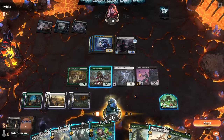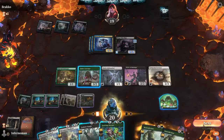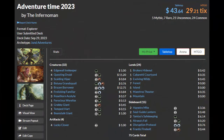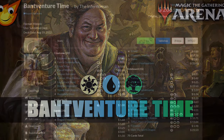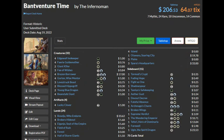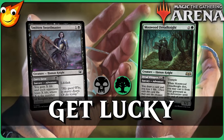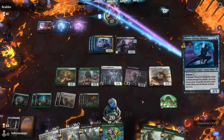This deck really hinges on resolving a Lucky Clover or Edgewall Innkeeper. If you get those out, you'll have no problem getting to victory. If you're interested in variants, I'll put some on screen now — a couple of different builds where you invest a little in rares and mythics to pump the deck up further. Some variations may change the colors, but no matter which direction you take Adventures, you're going to have a lot of value.